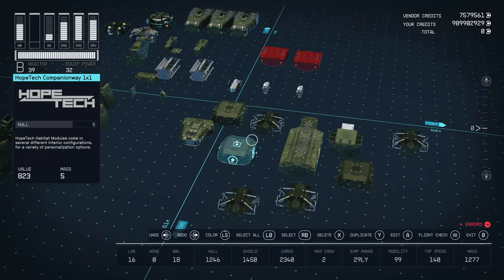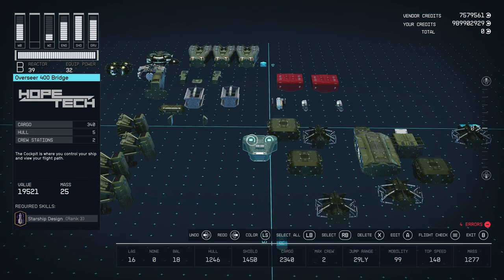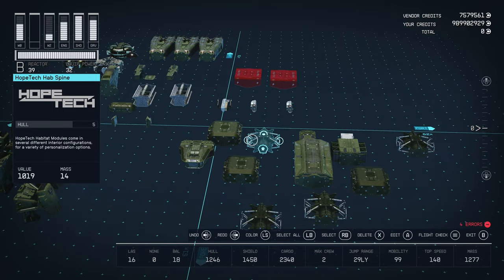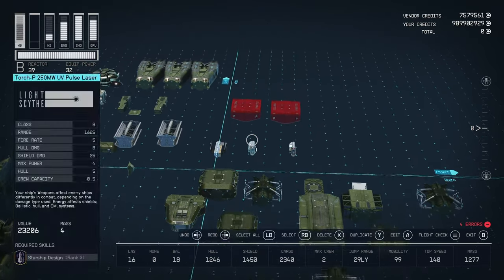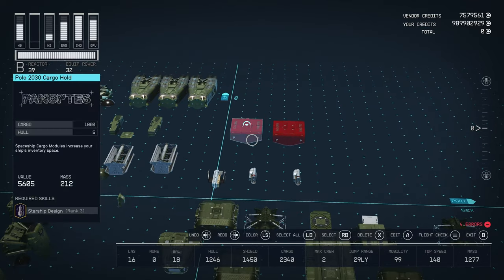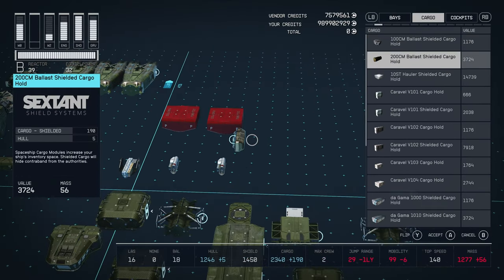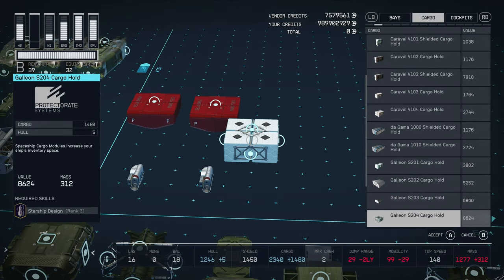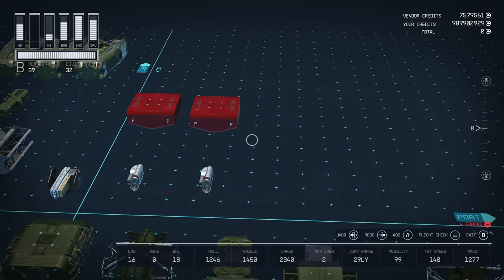We're going to head down to the planet and I'll show you how to build it. We have everything split up and we're going to break down the pieces. Almost everything here can be found at your ship outpost, with the exception of the Overseer 400 bridge and the four Hopetech hab spines, and potentially the cargo — those can also be found at Hopetech.